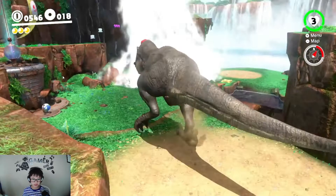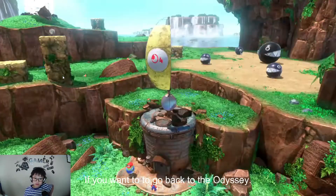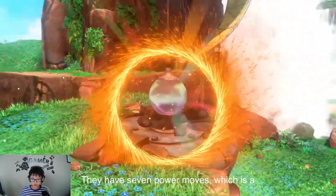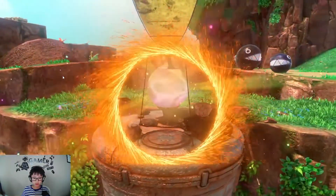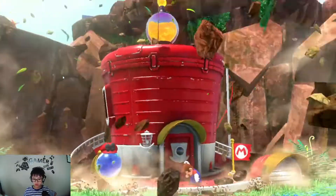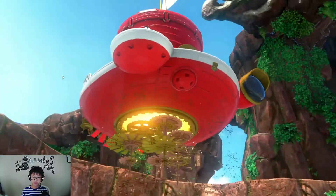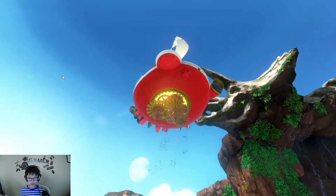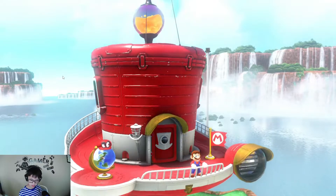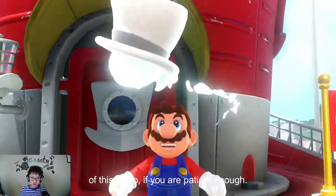So, you could go get your T-Rex again if you wanted to go back to the Odyssey. Now you have seven power moons, which is already more than enough. And it's transforming — the Odyssey is restored. And now you could go to the next kingdom, which I believe is Sand Kingdom. I will also give you a preview at the end of this video, if you are patient enough to stay here and watch it. And now Mario has a new hat.